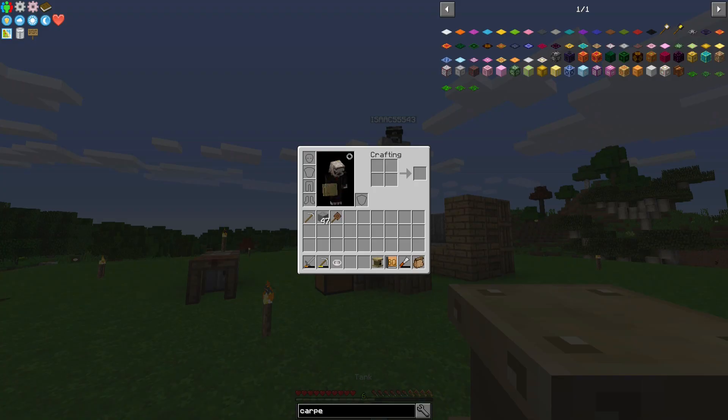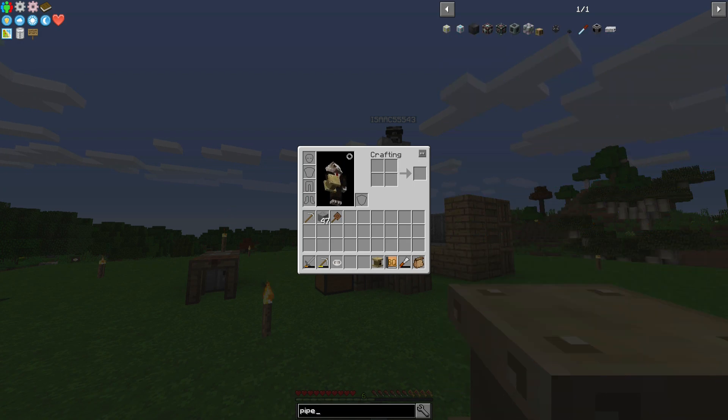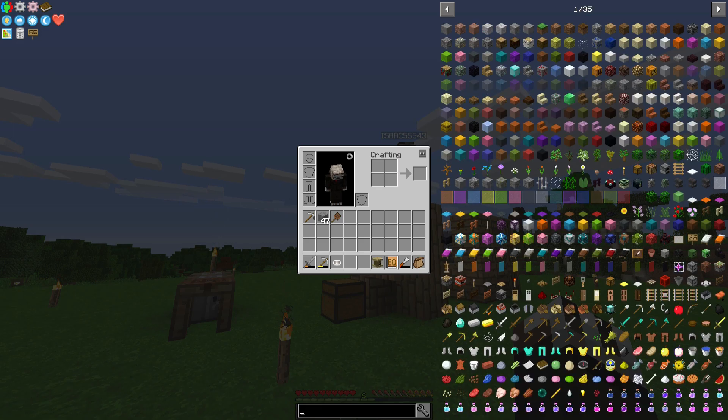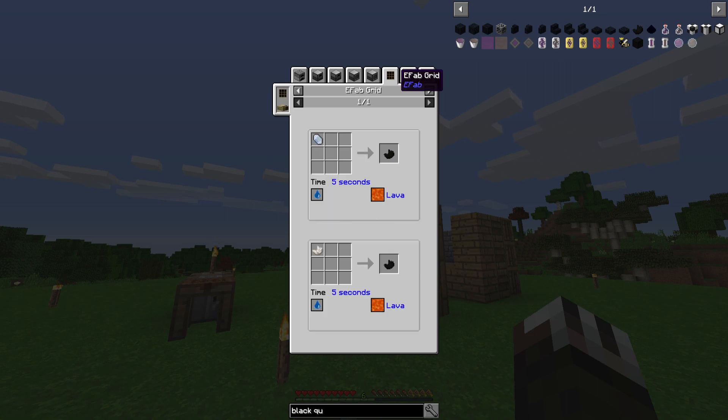So we're going to have to get pipes. And if you look in the NEI, pipes are made with two bronze and glass. The E-fab needs lava — the E-fab is what needs the lava. It needs one bucket. But to get that bucket hooked up, we actually need a tank hooked up, which is a tank that we made, I think, last episode or the episode before.